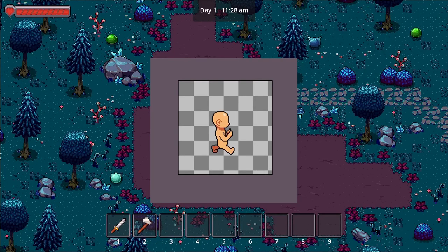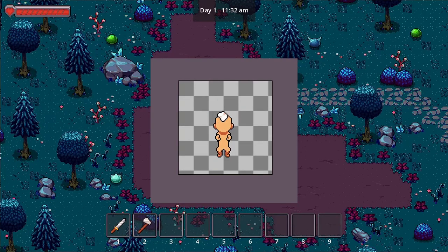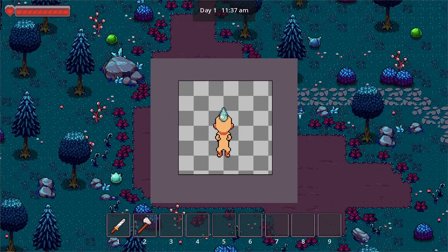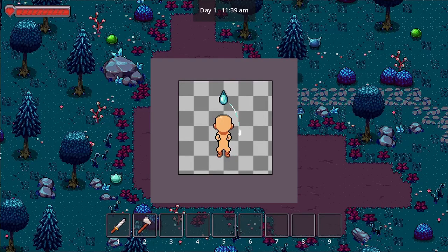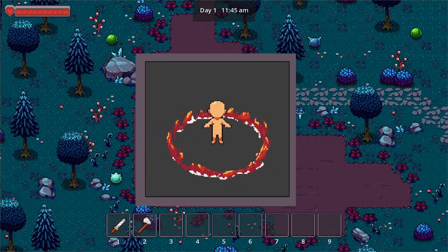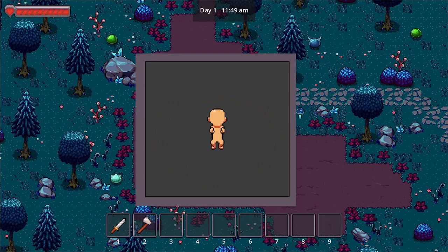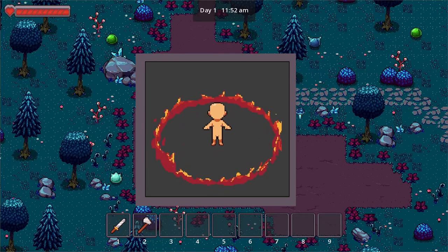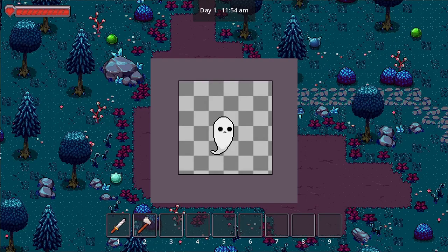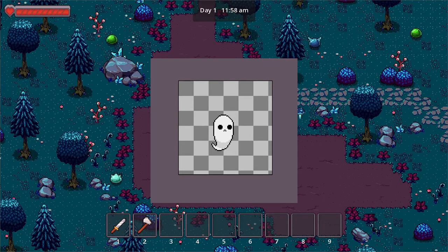We also have the summon animation, the magic water animation — instead of just a watering can, maybe use magic to actually water our plants. We have the cast area attack animation, which is looking cool. And let's not forget the death animation — there's a funny looking ghost there.